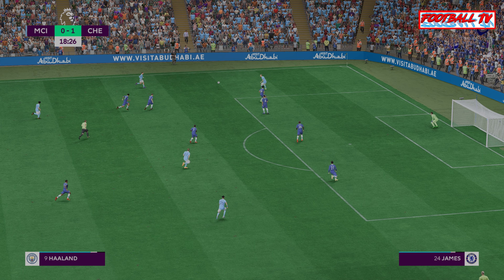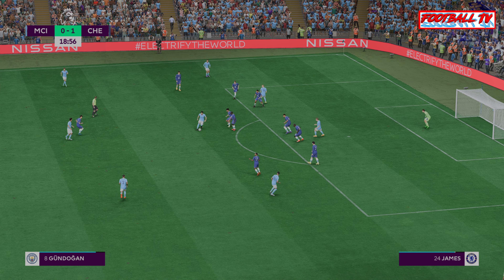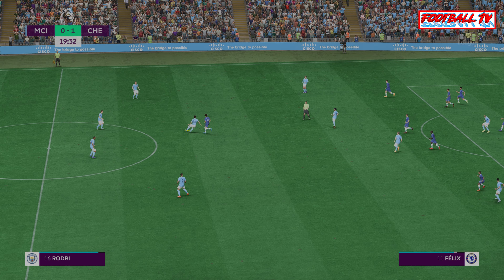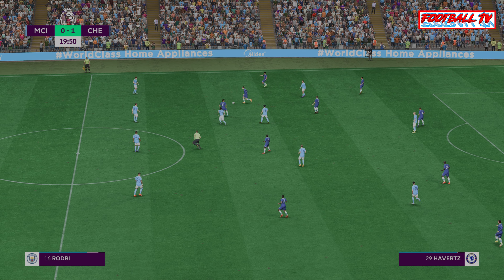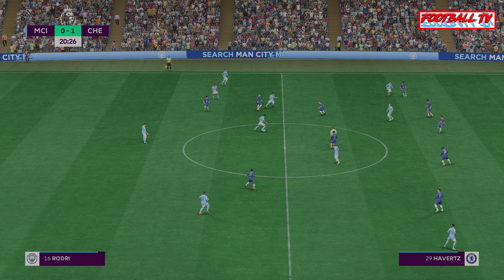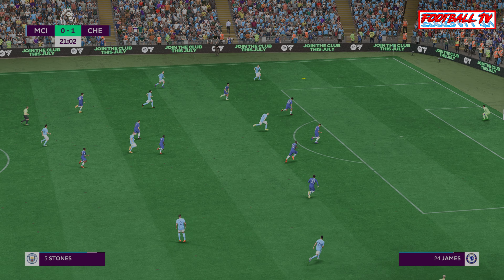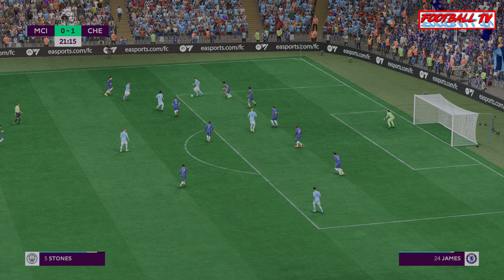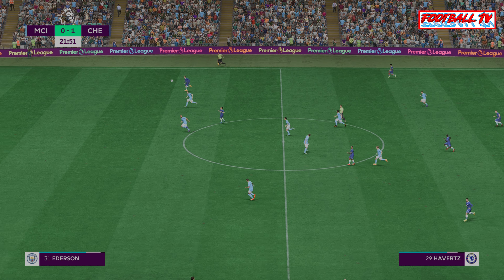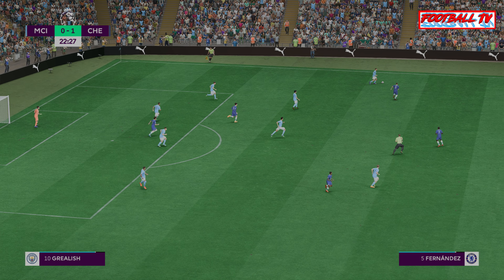They might be able to get in now. Grealish, and back with Gundogan — being egged on by the crowd. Pressure exerted but he keeps the ball, making sure nothing came of it. Losing possession here. Grealish on the ball, Ruben Díaz plays a lovely ball over the top. Can they take advantage? They couldn't make anything of that cross with the ball in a decent enough position.